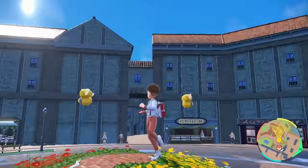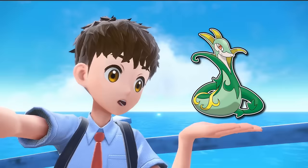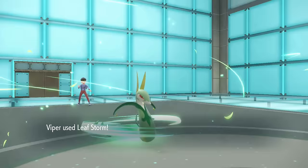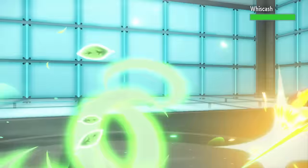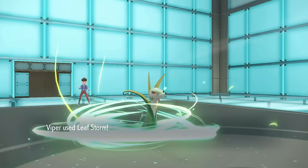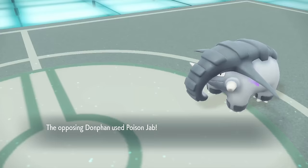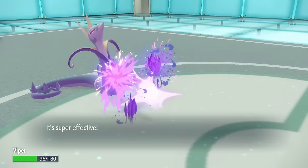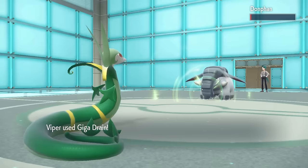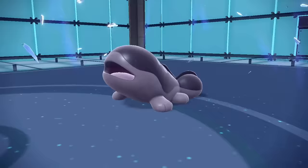And now, the moment we've all been waiting for — the Pokemon League. Rika is our first hurdle, although with Viper in our squad, the word 'hurdle' is a bit of an overstatement. Wishiwashi is the first to fall after being Leaf Stormed. The fiery Camerupt is Rika's logical choice but a Leaf Storm still gets the KO. Donphan will survive a Giga Drain thanks to Sturdy and does decent damage with a Poison Jab, but we aren't phased, taking it out with a second Giga Drain. Dugtrio then gets Giga Drained to death while healing us back up. Before her Clodsire comes in, Terastallizes, and then also just gets Giga Drained. Didn't even break a sweat.